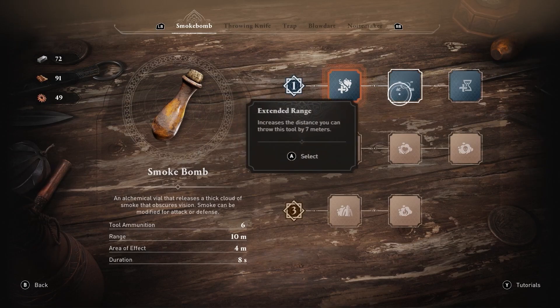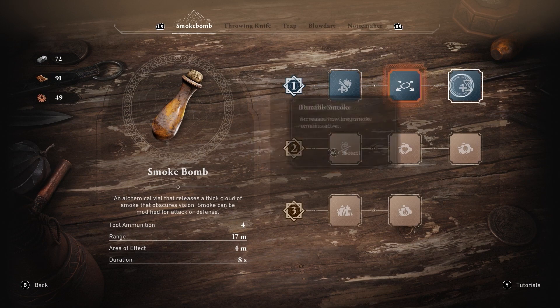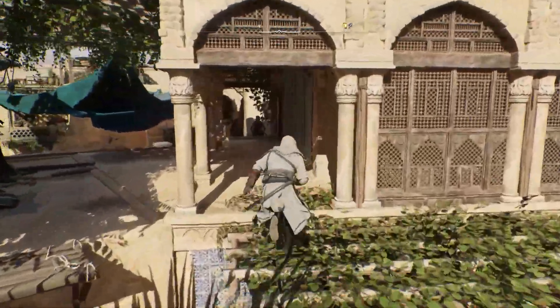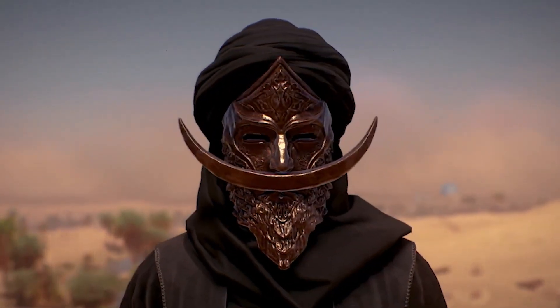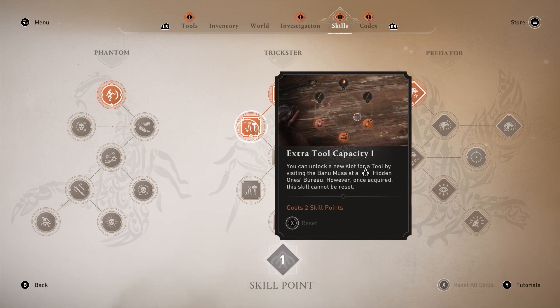You can also choose a different effect for your tool from the same tier, free of charge. Top Tip: if you wish to unlock all the tools as early as possible, first eliminate the first main target, and then you will be able to unlock the three extra tool capacity skills in the skill tree.